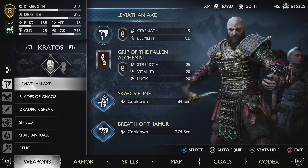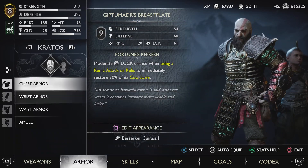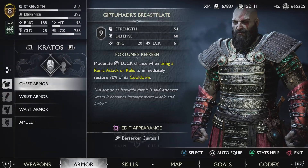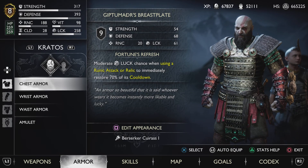You just go to your menu, go to armor, and look right there. If you press square, you can change the armor appearance without actually changing your armor.